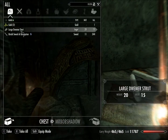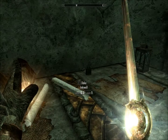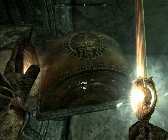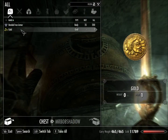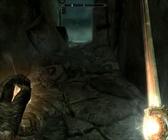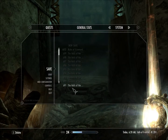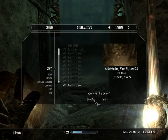What do we got? Gold. That's it. Rolls of paper. Inkwell. A chest filled with gold — one gold. And some banded iron armor I don't need. Let's make a quick little save right here. There we go.